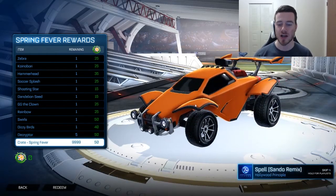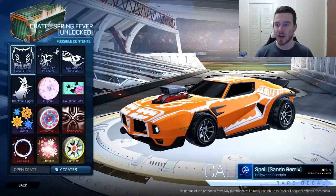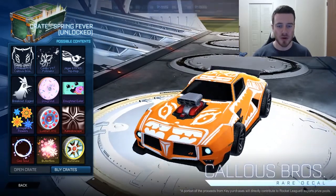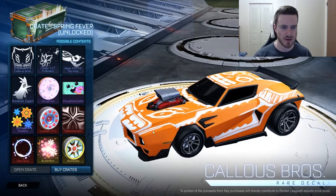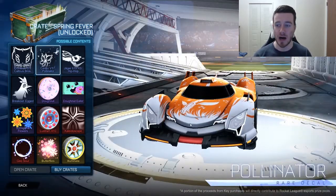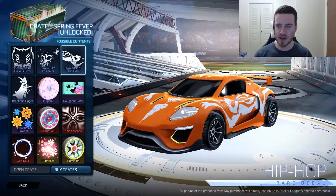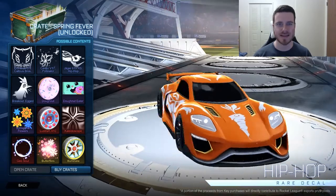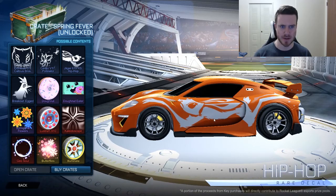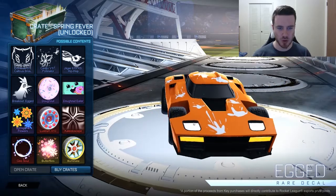And of course we have the Spring Fever crate. So without further ado, let's look at what's inside. First off, rare decals: we have Dominus GT Calus Bros — pretty cool, kind of like Tiki lamps to me. Lucentio V17 Pollinator — okay, not bad. Jaeger 619RS Hip Hop — the bunny on that looks kind of freaky. Breakout Egg — cool, eggs.